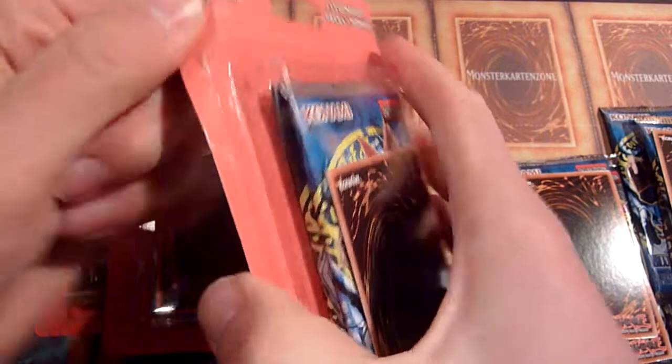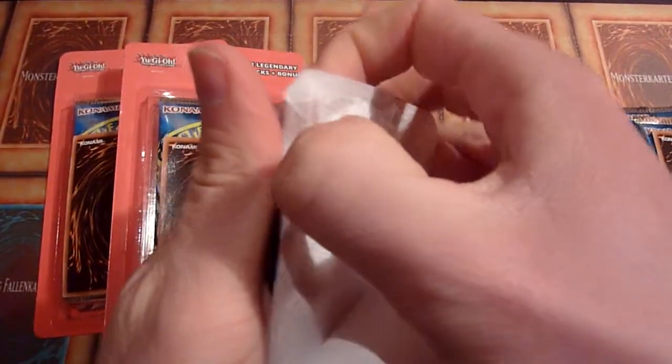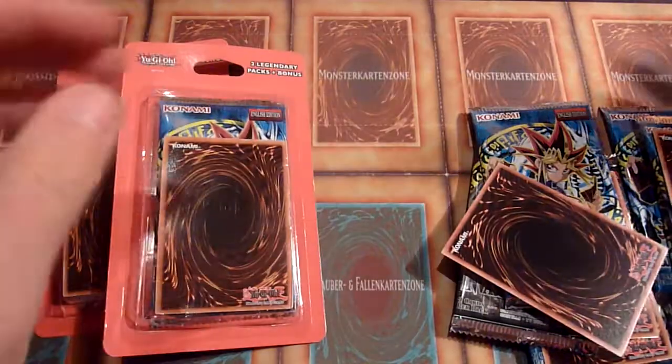Maybe I pull a Red Medicine — I think that's an LOB card. Or some other Doctor cards, like Doctor of Chaos from IOC. But please no Ultra Evolution Pill, because I don't want whatever I have to mutate. I think that's enough bad puns — for now.